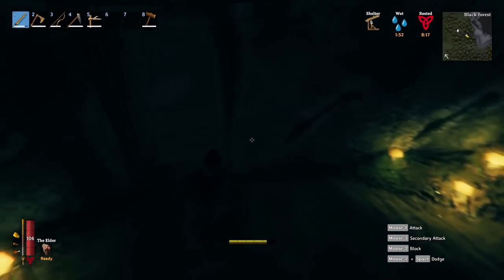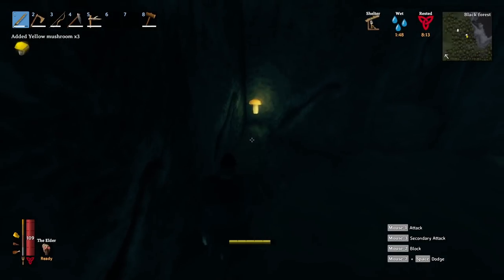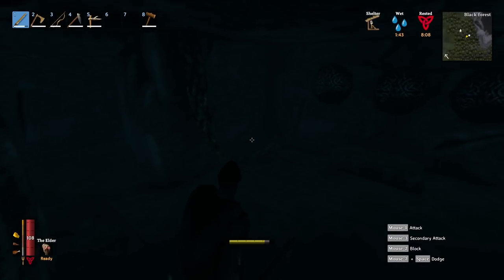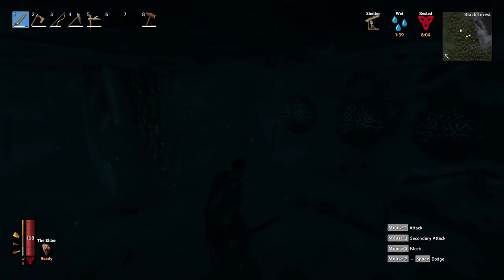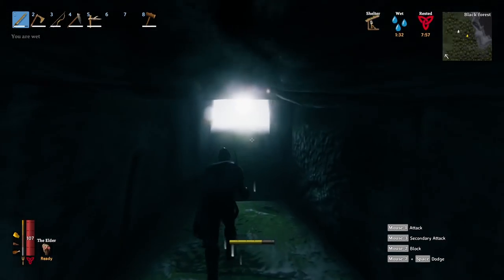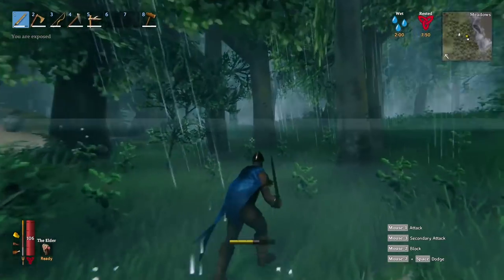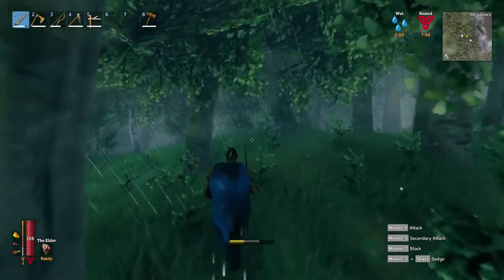Inside the burial chambers, look for mushrooms — these are helpful for eating. Basically, you're looking to get to the back of the room where you'll find little torches, a chest, and little pillars around. You'll notice a red floating cube — the surtling core. You'll need five of them to build the charcoal kiln and five to build your smelter. If you only find five, build your charcoal kiln first, store up charcoal, and then build your smelter.